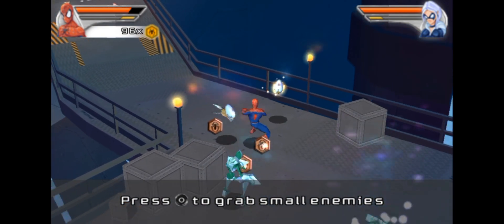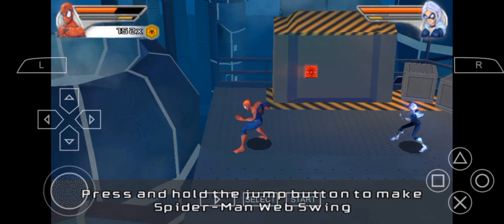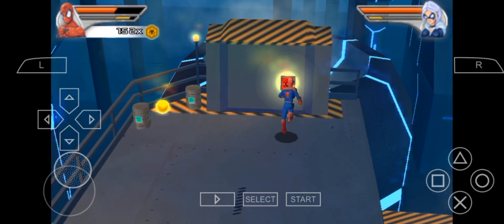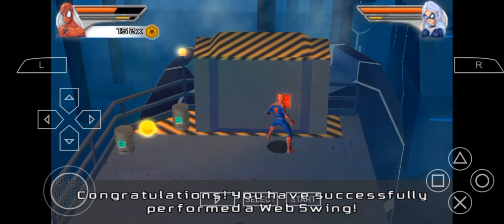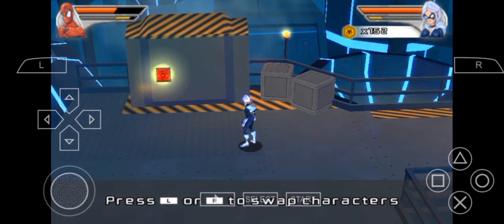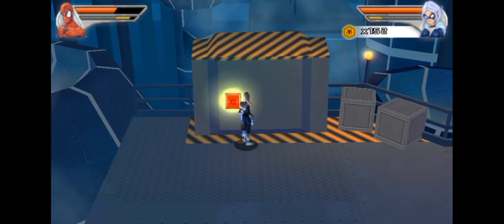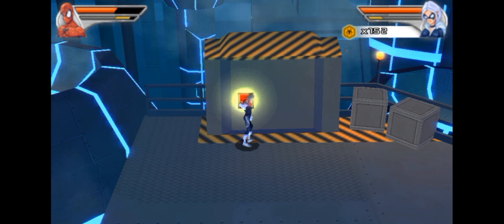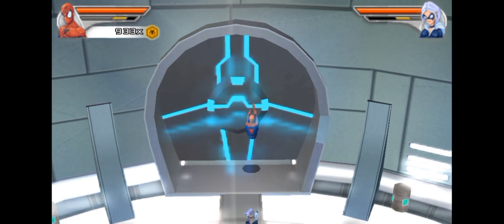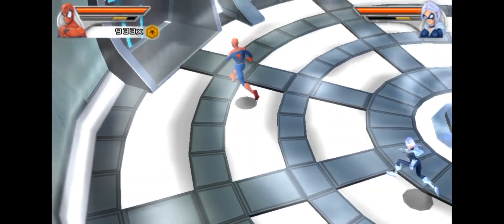Let's beat that laser thing as well. Press and hold the jump button to make Spider-Man web swing — nice, finally we can web swing! I totally forgot Spider-Man can web swing in this game. We have to switch characters and activate another switch with Black Cat too. Oh my god, why is this game so glitchy? Apparently I'm stuck — I have no idea where to go next because the entire map looks the same.